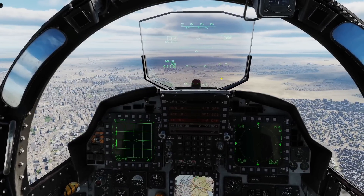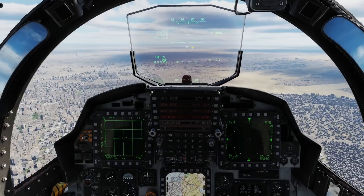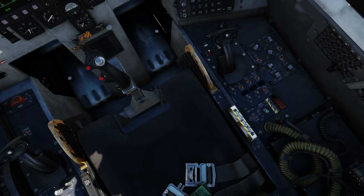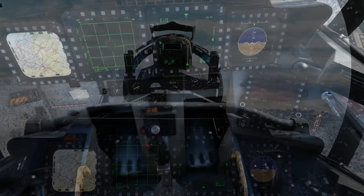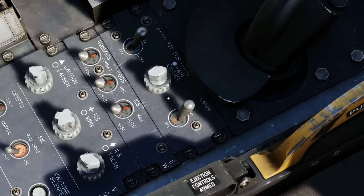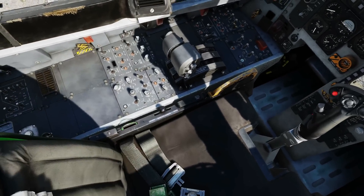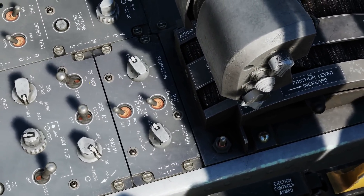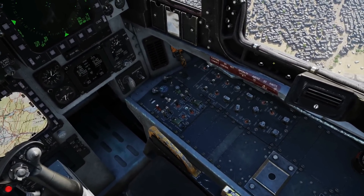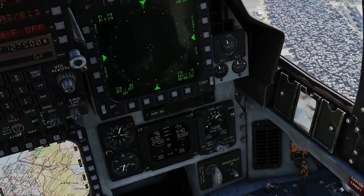Next, descent checklist. First, master arm to safe — done. Next, CMD off. I'm going to jump into the rear seat: CMD off. Also in the rear, set targeting pod to standby — not that we've got one, but we'll do it anyway. Ping back to the front. Terrain following radar as required — it's already off, so leave it. Check pitot heat and engine switches based on environmental conditions: pitot heat on, engine heat off.